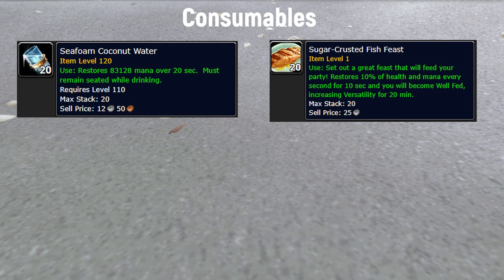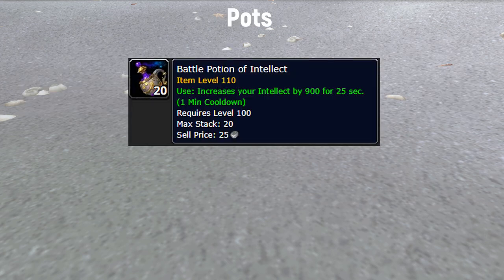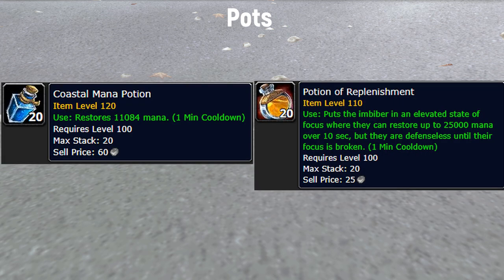For potions, for damage and healing I use Battle Potion of Intellect — 900 Intellect for 25 seconds, which increases your healing and damage by a lot. For mana you want Custom Mana Potion or Potion of Replenishment. Not every fight allows Potion of Replenishment since it may be too healing-intensive or you don't have time, so Custom Mana Potion is also really good to have.